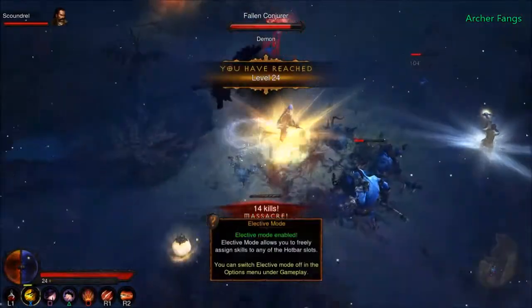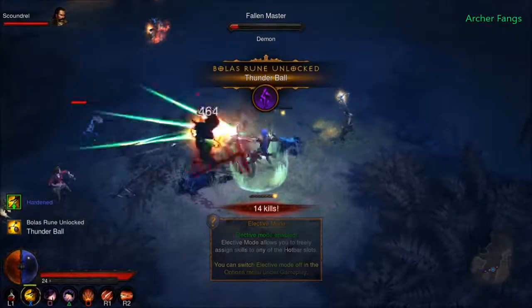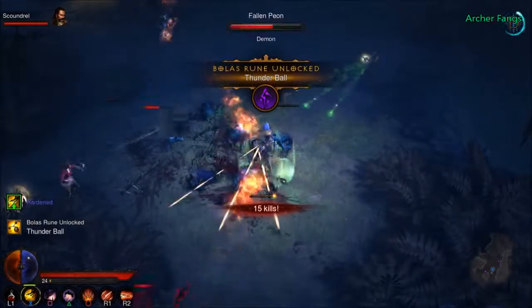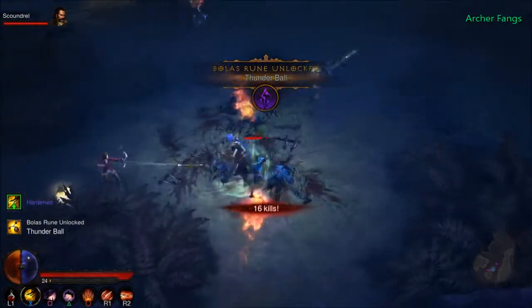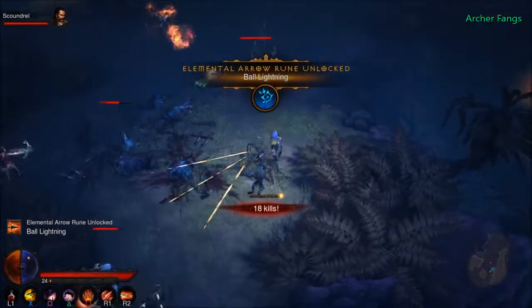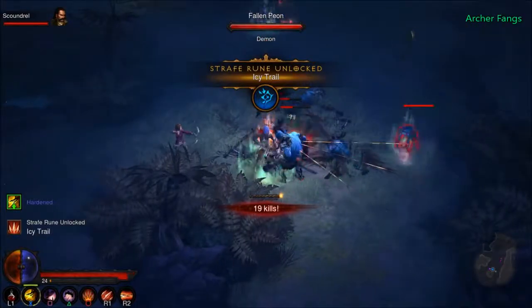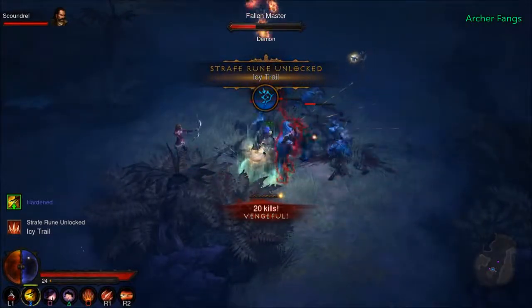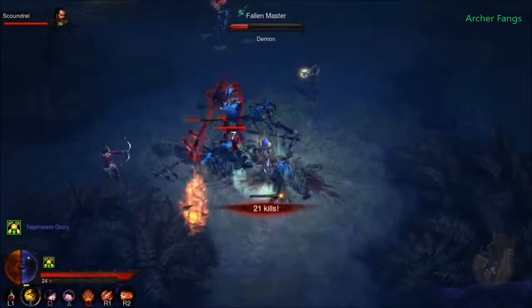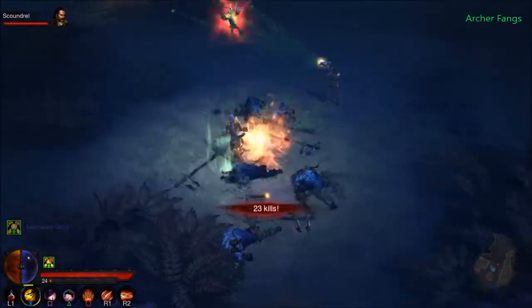After these monsters I leveled up — cool, elective mode enabled. We got thunder ball lightning, an icy trail for the strife rune, and a strife room. We'll check those out in a bit.